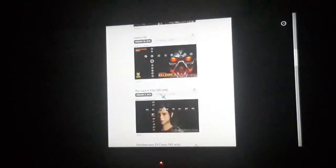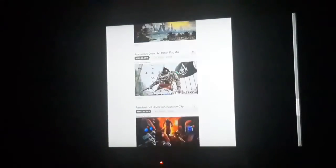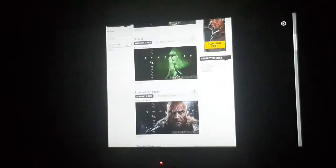You can choose different categories — let's go to Gaming. Skip a few pages so you guys can get an idea. I already downloaded two of them — one was a Super Mario one that was pretty sick. There are so many options here.